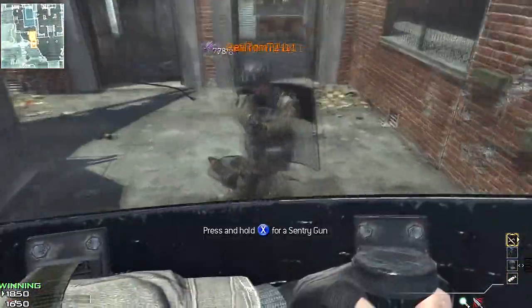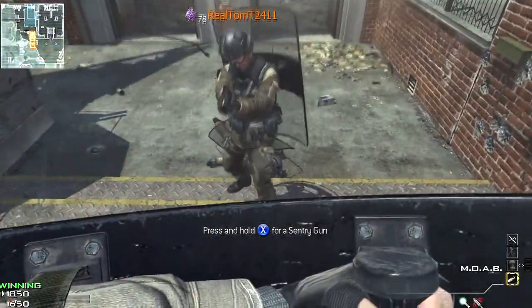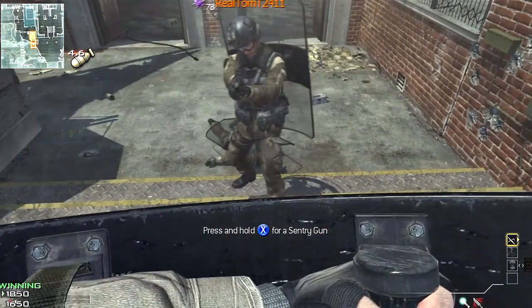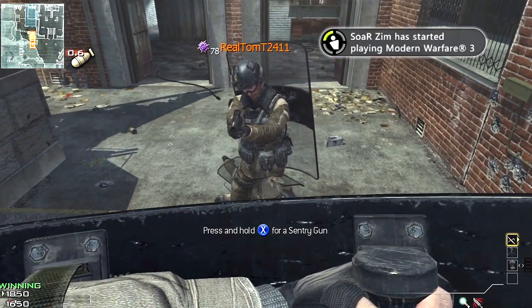What's up guys, I'm gonna show you how to get on top of Underground. You're gonna need a MOAB — as you just seen you can't do it without it. What you're gonna need is a care package right on the staircase. Call in your MOAB and as soon as it gets to zero, do the ride-show lunge.